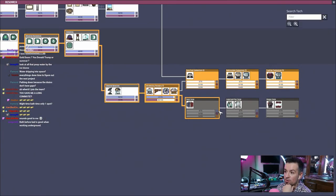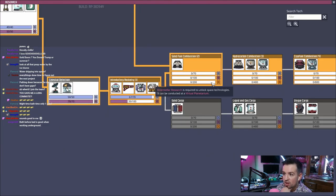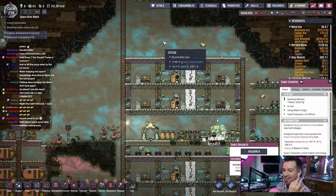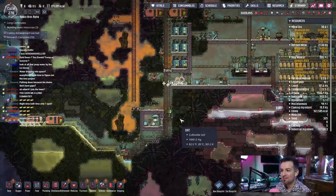This is a lot of research that needs to get done to get here. Holy shit. We're actually not going to get all the way through because we need some other machine — a virtual planetarium. Okay, well I didn't know that. Wait, no, I guess I did know that. I just didn't remember. We'll get there eventually.